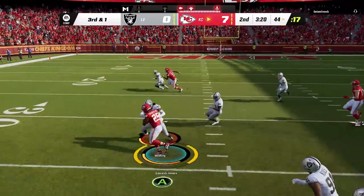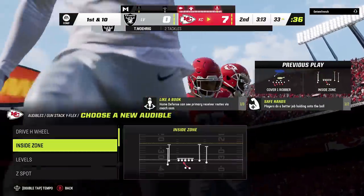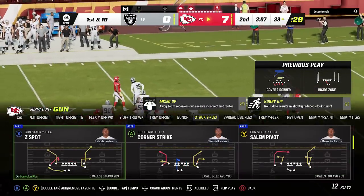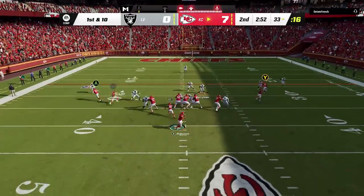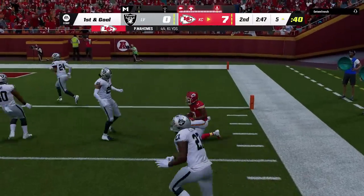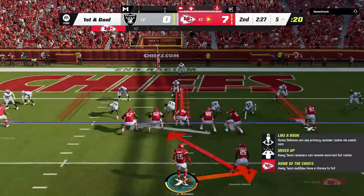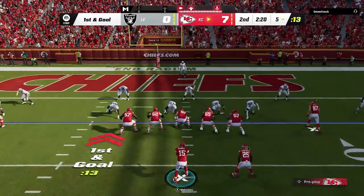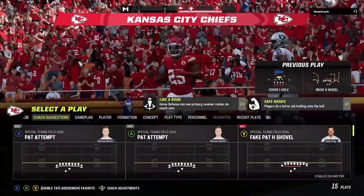Some minor franchise fixes worth noting: the playmaker archetype was not increasing the correct attributes when adding points. Things like juke move, break tackle, and ball carry evasion should now increase properly — super frustrating if you're grinding to improve a player and it wasn't working. They also fixed top threats from week to week not making sense, and fixed a crash that was happening when loading formation subs without a head coach.